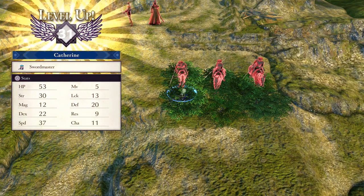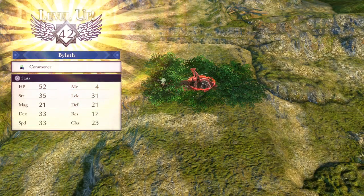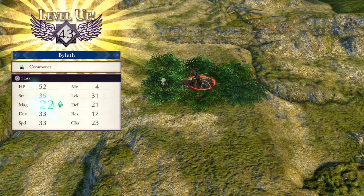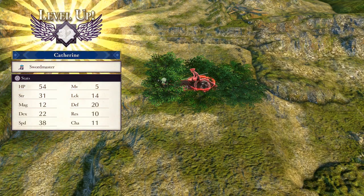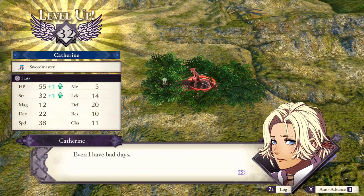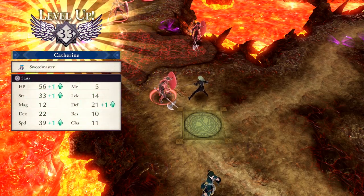Fire Emblem Three Houses is a great game, but why do our characters level the way they do? How do the growth rates work? Why do we sometimes gain one stat during a level up, but other times get a whopping seven? Well, it's not totally random. In fact, there is a system to this madness, and I'm going to explain it. This is Growth Rates Explained.